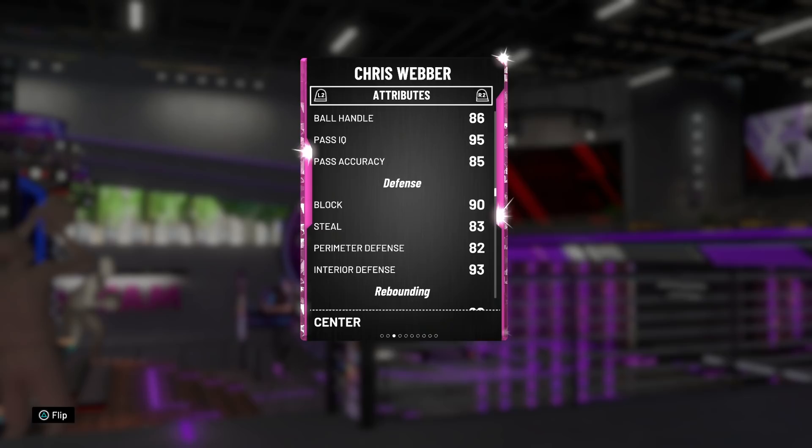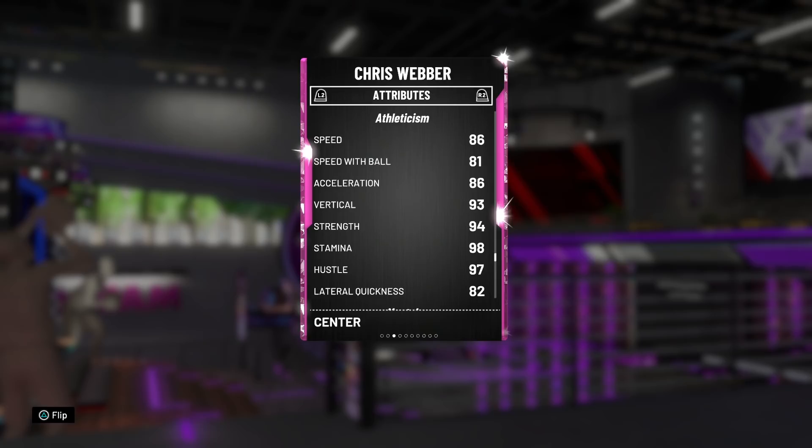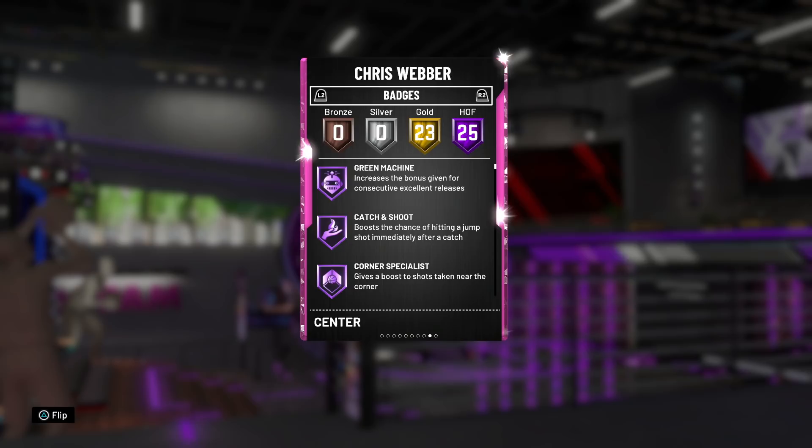What's really interesting is that he can speed boost — he's got 86 ball handling and really good passing. He's going to be a point center, low key. With a 90 block and 83 steal, he's got perimeter and interior defense, very good rebounding, decent speed — could definitely be better for someone who's 6'10" — but a 93 vertical, solid strength, solid lateral quickness. Top to bottom, this card looks like a gem.